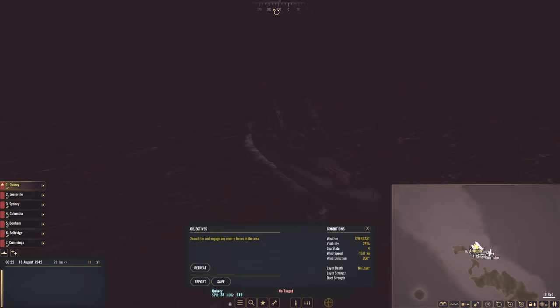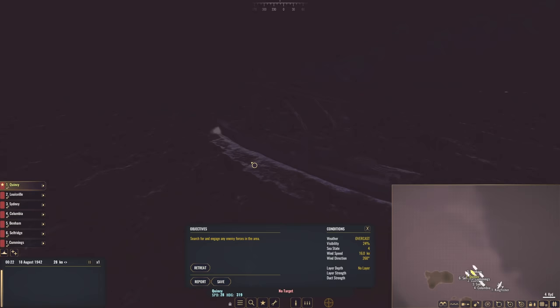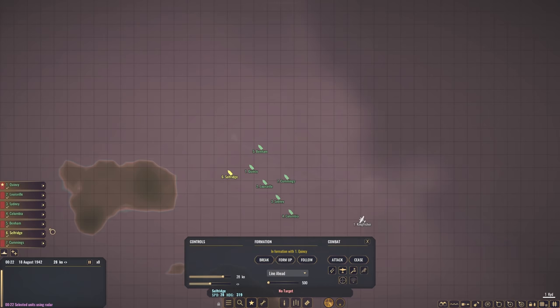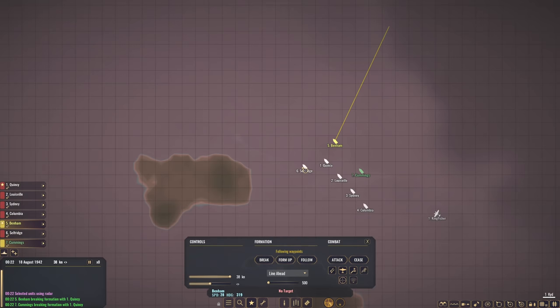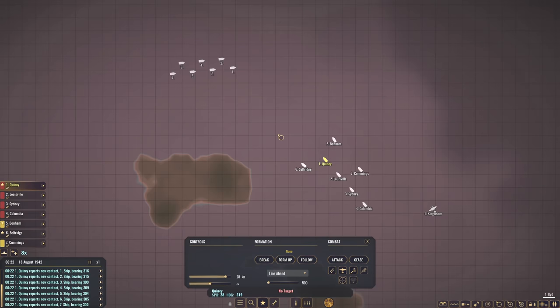Oh my gosh, it's so freaking dark. Well folks, I hope you enjoy the radio show. Let's bring our Kingfisher over here. I want everyone to turn on your radar first and foremost. Benham, Cummings — break, form up, increase speed to 38 knots and move over here. Suffrage — break, move over here at 37 knots to form up with the rest. Hopefully we can pick up the Japanese fleet. There they are — oh boy, we are not in a good position at all.